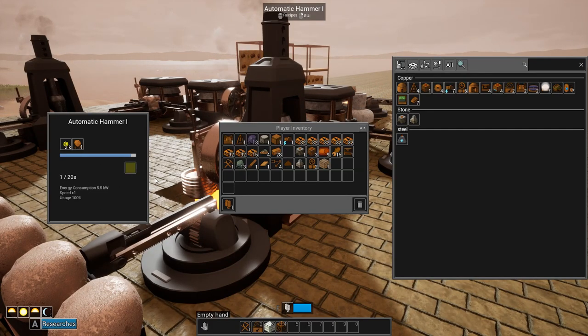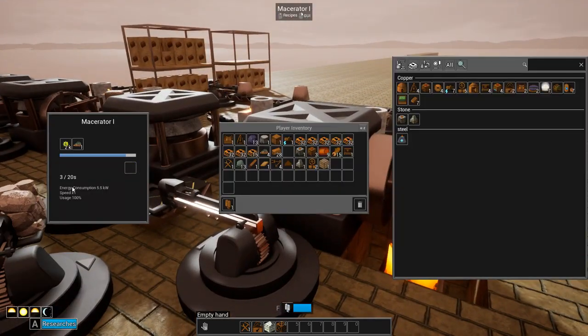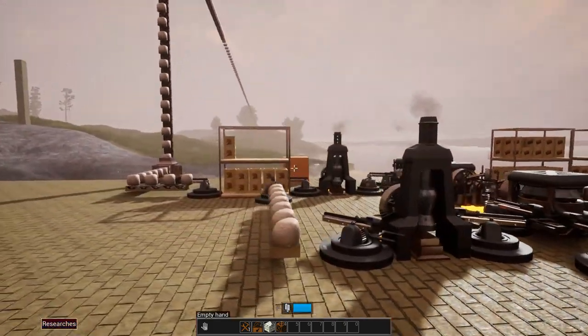The way it's going is basically the hammer takes 20 seconds to hammer the ore down into dust or gravel, the macerators take 20 seconds to grind the gravel down into dust, and then it just gets smelted and all that stuff.